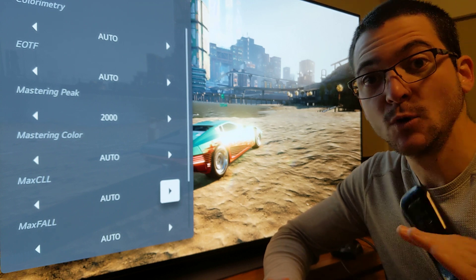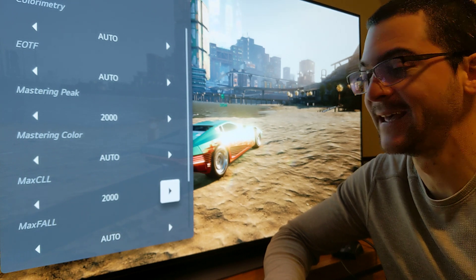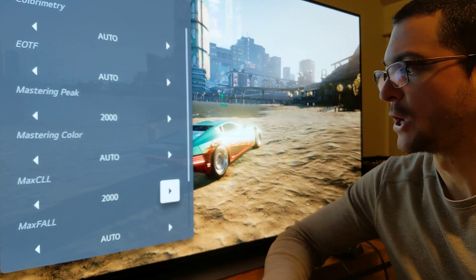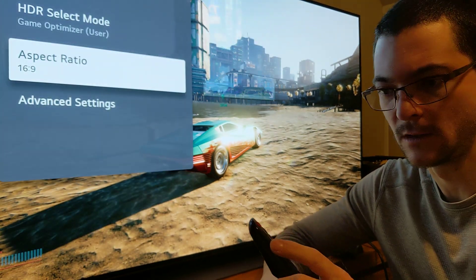HGIG means no tone mapping on the TV. So if the tone mapping on the game is messed up, then that's why it looks bad — it looks dark sometimes. I'm going to show you how bright this can get. Let me show you how to do this, how to get here.